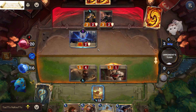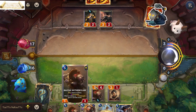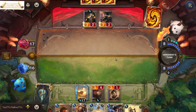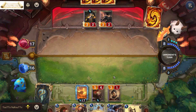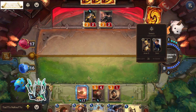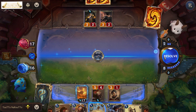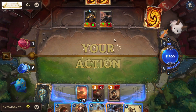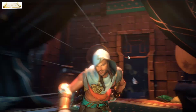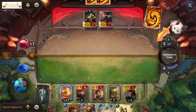Let's attack. Since I have Bakai Witherclaw, when I'm challenging a unit it gives it minus two for this round. Azir has leveled up, and my opponent is going to attack.